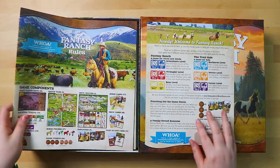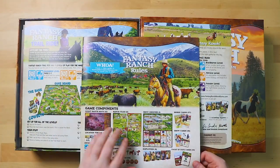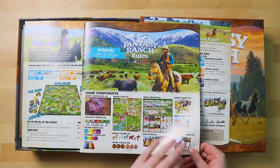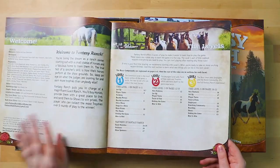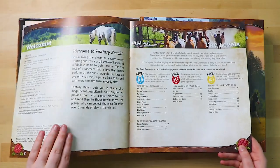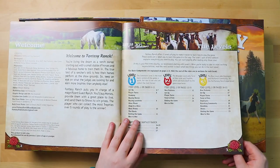Then here we go straight into the rule book — it says you can watch a video guide to learn how to play. Look at the cover, it's beautifully coloured. So there's a list of contents in here. This is a big rule book — look at the size of it! The paper is really good, nice texture.